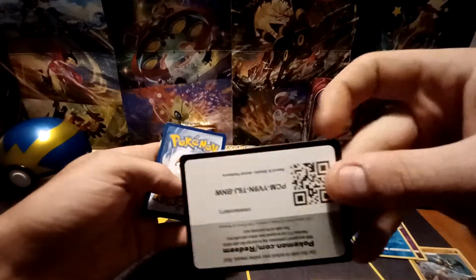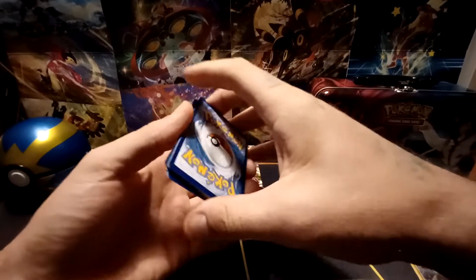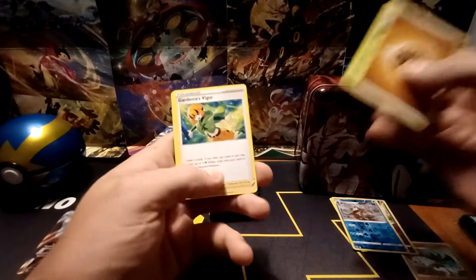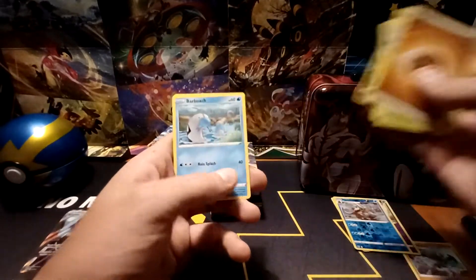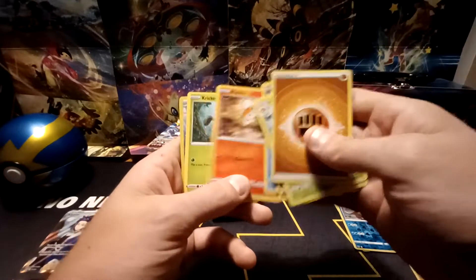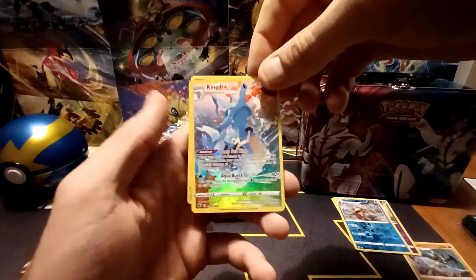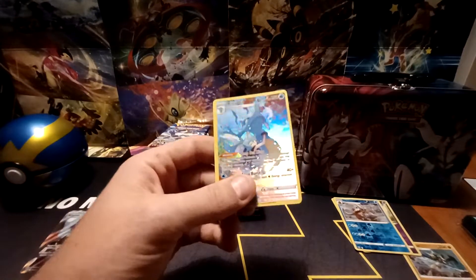White Border Code card this time. Definitely looking forward to the Trainer Gallery subset cards. Fighting-type energy, Electrode, Gardenia's Vigor, Temple of Sinnoh, Misdreavus, Hisuian Sneasel, Barboach, Ponyta, Cricketot — and there's the first Trainer Gallery subset card, a Kingdra — and the rare in the pack, a Mismagius non-holographic.